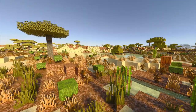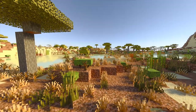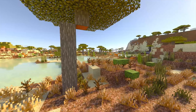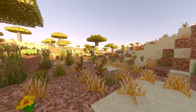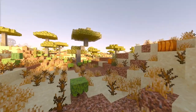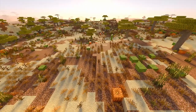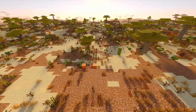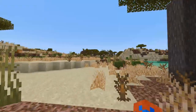After that swampy biome, we have something that's the complete opposite — the Sandy Savannah. The main inspiration for this biome was the Kalahari Desert in Southern Africa. There's nothing too special about it, although I'm quite pleased with how it turned out, especially with the yellowish dry grass and azalea bushes. I just really like how this biome looks — maybe it gives me some hope that one day we'll see the savannah update. RIP baobab trees and ostriches.